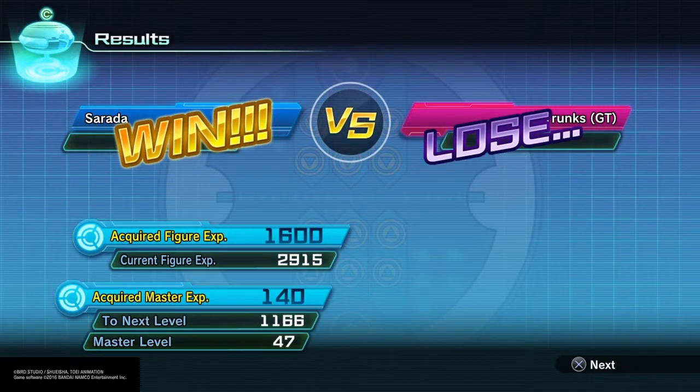Sometimes I'll get screwed over a little bit by speed, or not getting counterattacks that would actually be good to land. The way the counterattack system is set up, the faster figure is supposed to get the counterattack, but sometimes the game is just really inconsistent with that. I don't even fully understand how counterattacks work — I'm not sure if that's only in player battles or if it applies when you're facing the AI too.